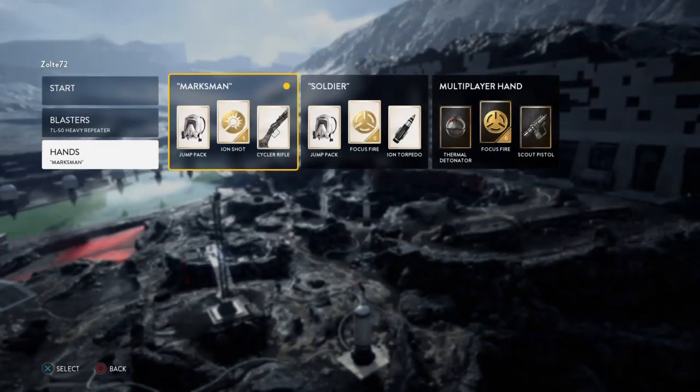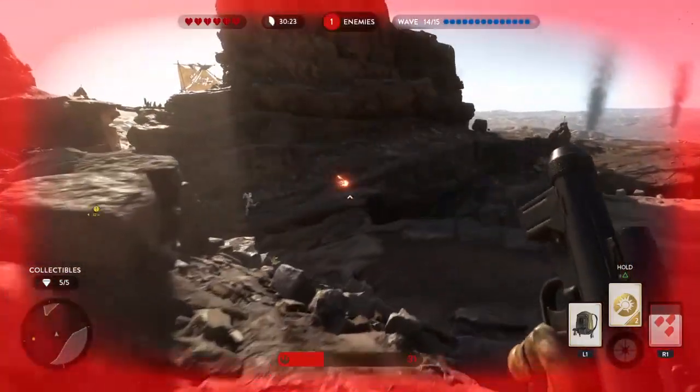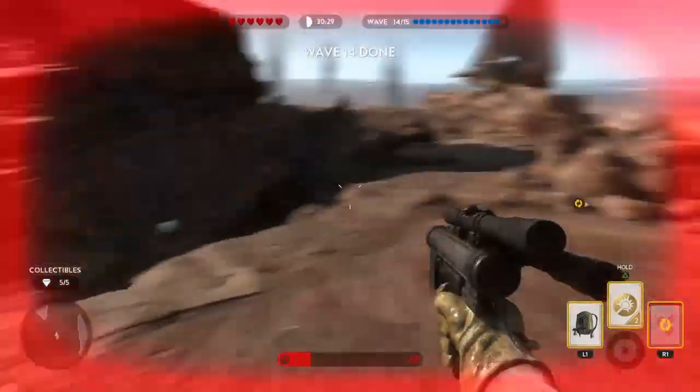Moving on to tip number 2. When picking your weapon you'll also need to choose your hand, which allows you to use certain items and abilities. If you are like me and you have not played a lot of online while it was still popular, you are pretty much restricted to the hands the game gives you. Fortunately these hands are decent enough if you know which one to pick.